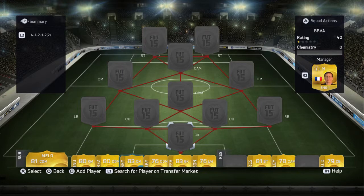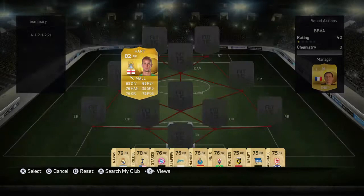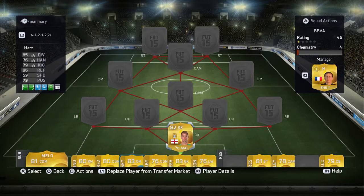Hey guys, what's up, welcome to my squad builder. This is a 250k hybrid squad builder. It consists of a surya on the BPL, so let's go.